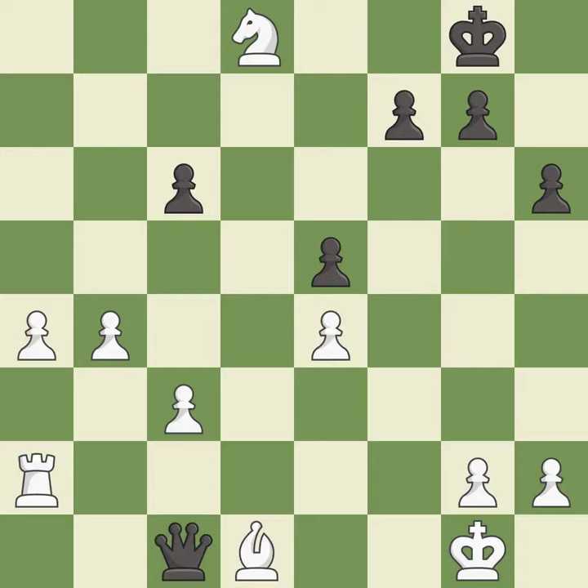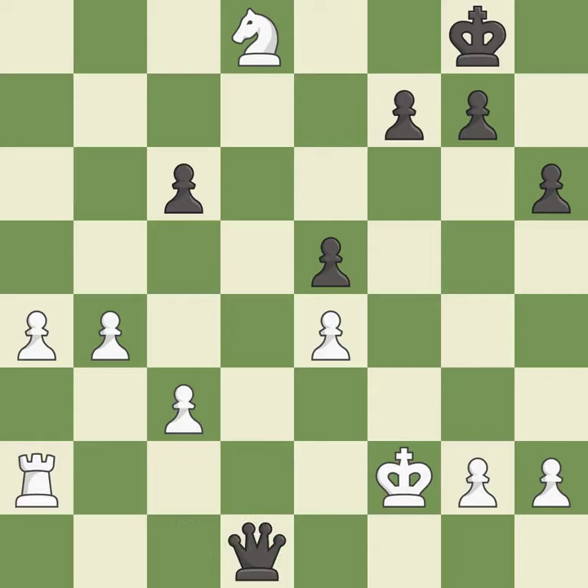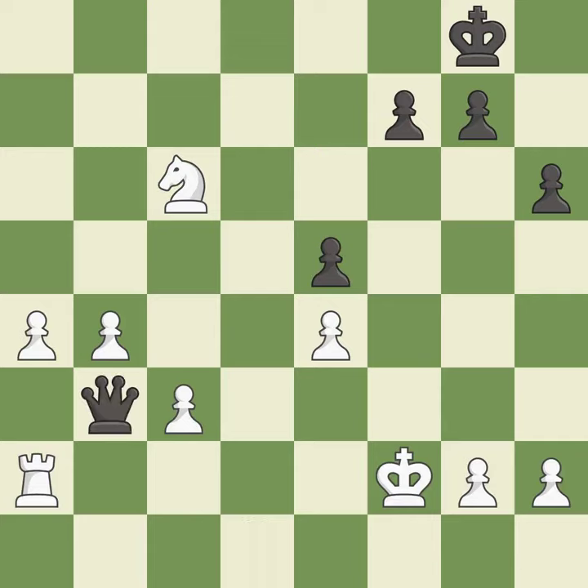This forks multiple pieces — it is best. This activates the king in the endgame by getting it off of the back rank — it is excellent. That was a free bishop — it is excellent. The pawn is now passed because it can no longer be challenged by opposing pawns as it tries to promote — it is best. This forks pieces by creating a simultaneous attack — it is best. The rook is now on an open file, which helps control squares across the board — it is good.